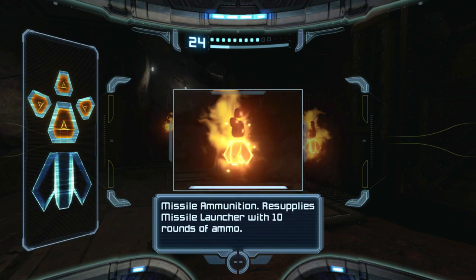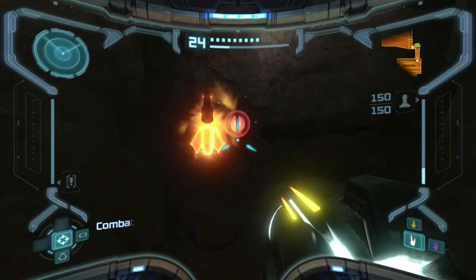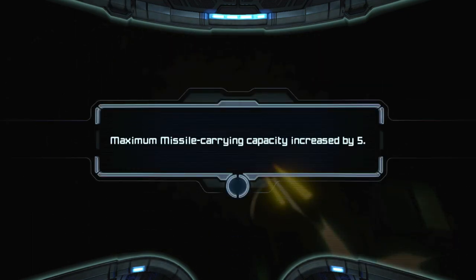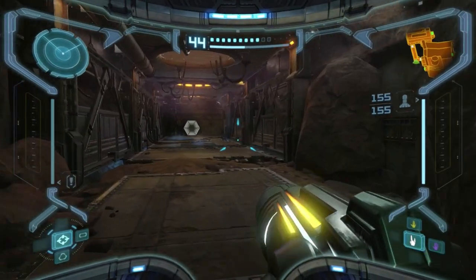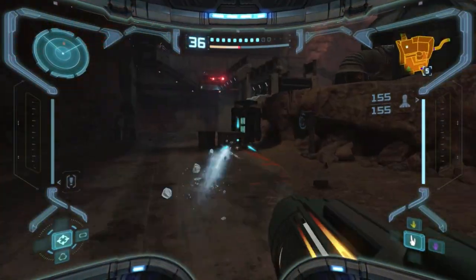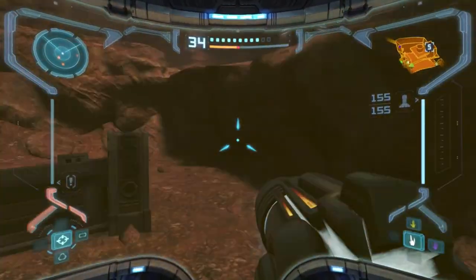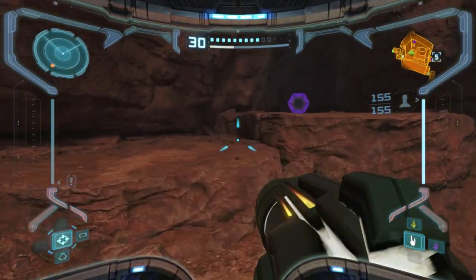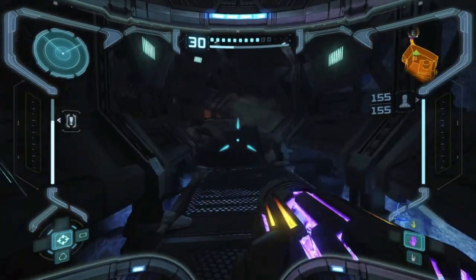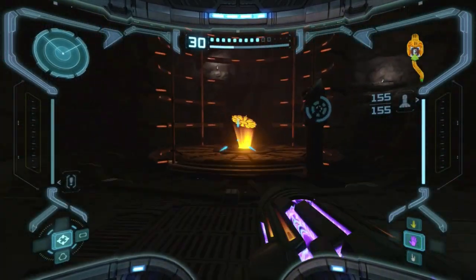It was small and large missiles, right? Because I literally just scanned the other one in this — the other video. But anyway, here's what I wanted to get — another missile expansion. So we're done in the Phazon Mines for now. It's time to get out of here. We have done everything we needed to do for now. I got more power bomb — I need that. I need power bomb ammo really badly.